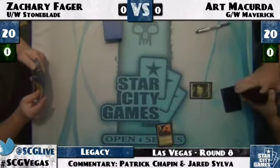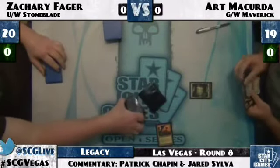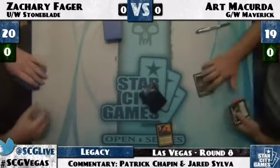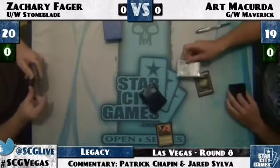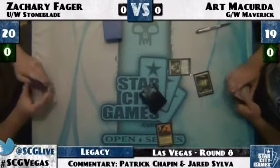Art leads off with a Windswept Heath, sends it into a Forest. It looks like he's going for the usual — go get Dryad Arbor, get that mana acceleration. Time to get ahead.